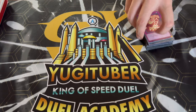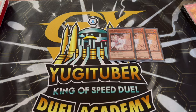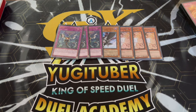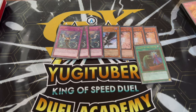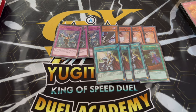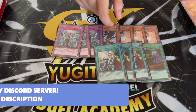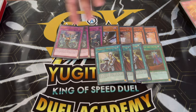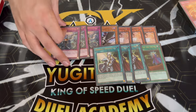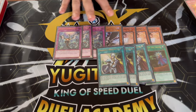For Hand Traps we're playing three Ash, one Crow, and three Imperm. You might wonder why only one Crow — that's because we're playing Called By as well as three Crossout. Crow is very popular in today's format since a lot of decks are graveyard-based, and a lot of people are maining Crow. So playing one Crow is really good for the Crossout target, and it's obviously great if you draw it. Three Ash and three Imperm are the two hand traps that hurt you the most — Imperm specifically — which is why I like playing Crossout alongside them.